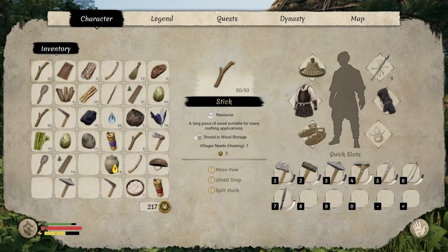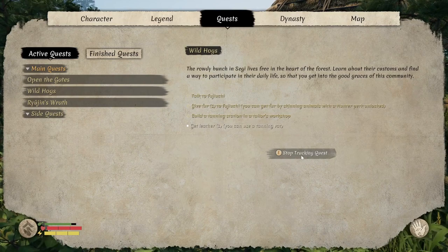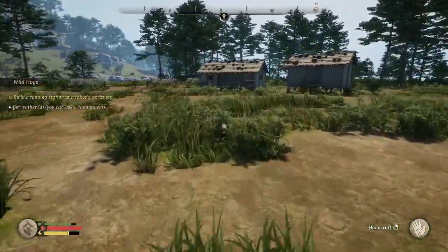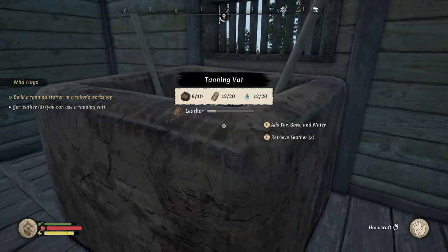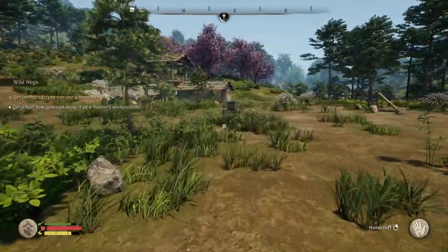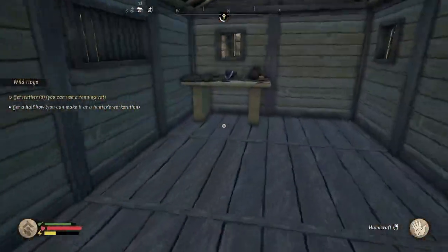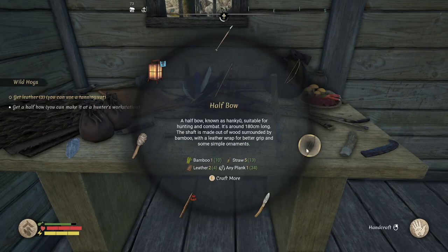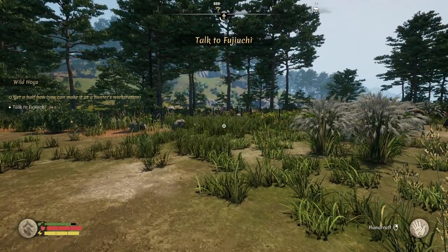What quest is it that has us getting leather, though? Let's just check — wild hogs. Check that one. They should be bringing us three leather. Get a half bow. Is that an upgraded bow? Because I think we've got like a short bow. Oh, it is improved — alright, half bow. Very nice. Well, that's going to be a little bit of a walk. Let's do that one. Let's also get ourselves a nicer bow.